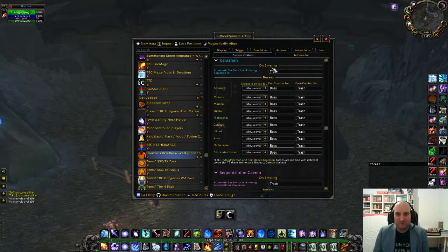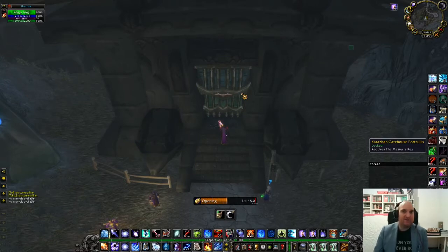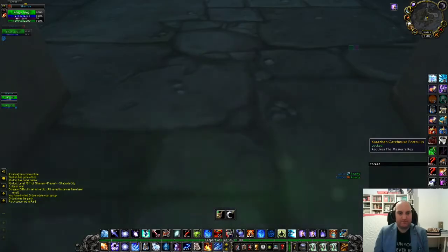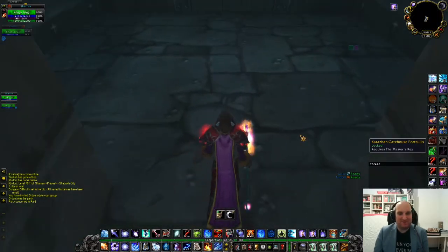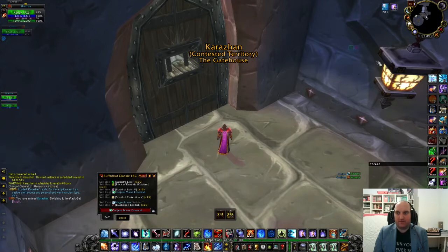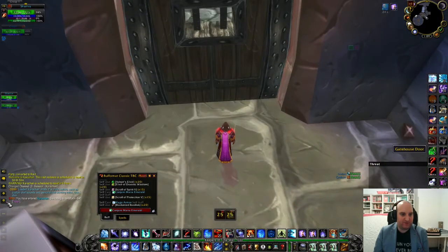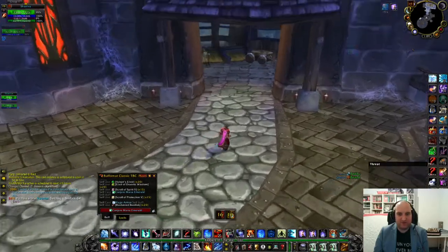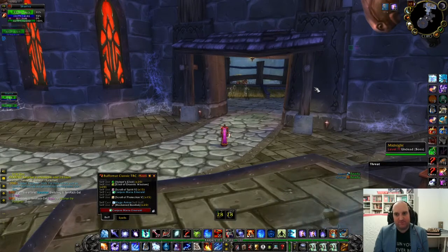So: when we enter Karazhan with our boss set equipped, it should swap to the trash set. Once I hover over Attunement it should equip the boss set, and after we kill Attunement it should re-equip the trash set. Now we're in a raid group — let's see what happens when we zone in. Now we have the trash set equipped, it says so in chat. We also have proper fishing gear equipped and some weird trinkets.